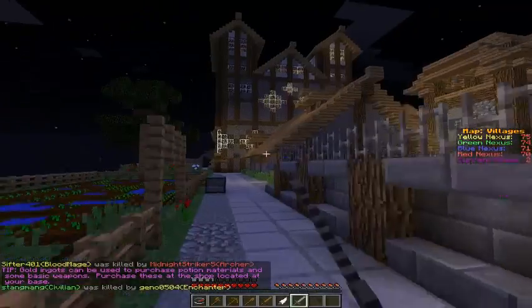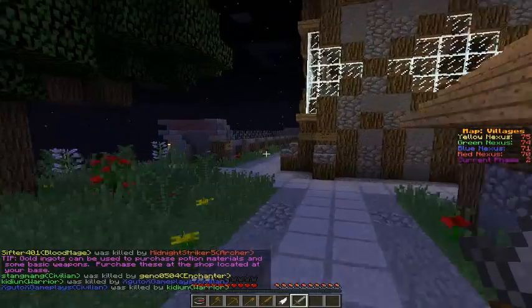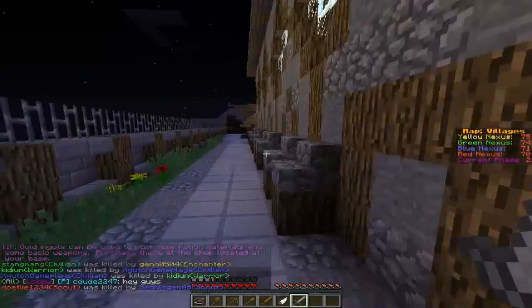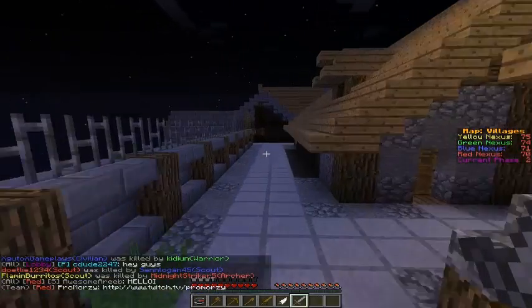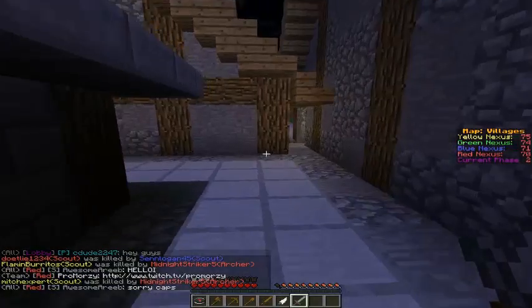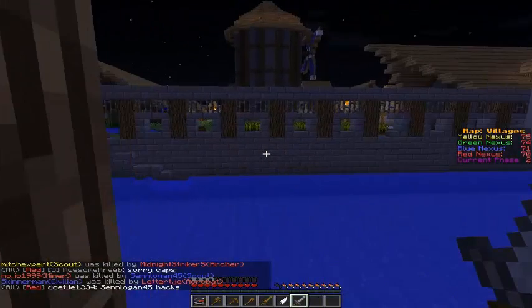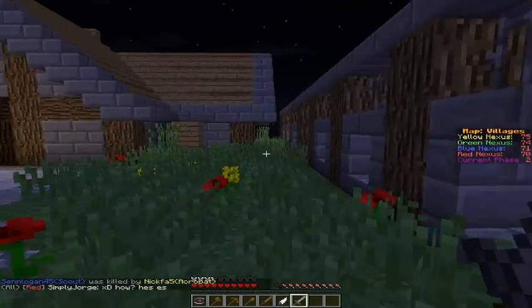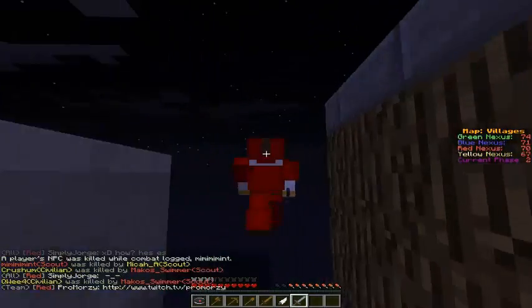You can leap over walls, you can leap high and run away, and you can leap to get into people's bases. That was the Assassin class — thank you guys for watching, I hope you enjoyed, and check out my next video. See you guys in my next video!